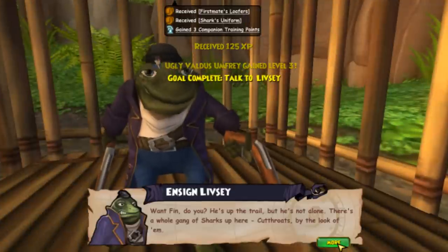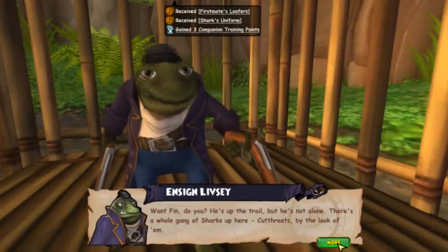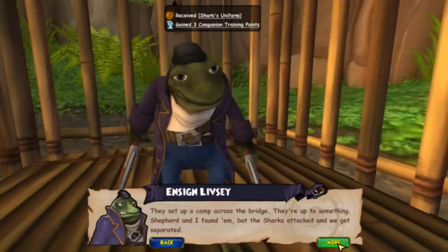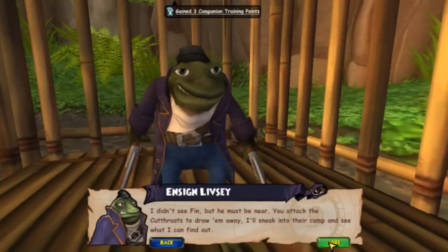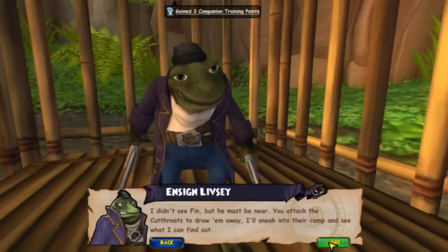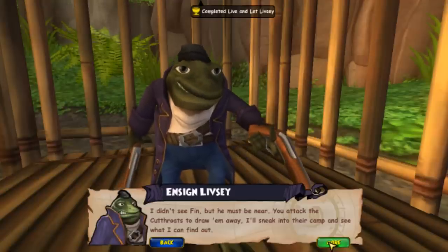He then says: 'Want Finn, do you? He's up the trail, but he's not alone. There's a whole gang of sharks up here — cutthroats, by the look of them. They set up a camp across the bridge. They're up to something. Shepin and I found him, but the sharks attacked and we got separated. I didn't see Finn, but he must be near.'